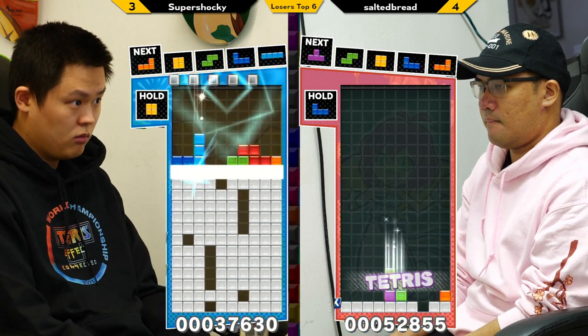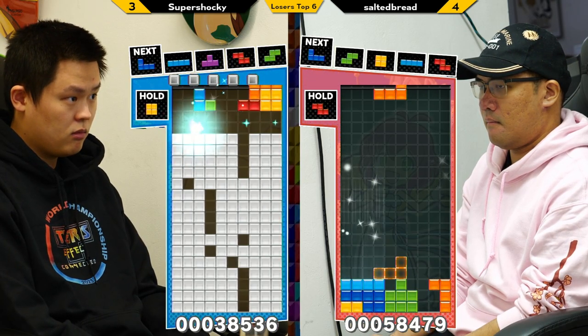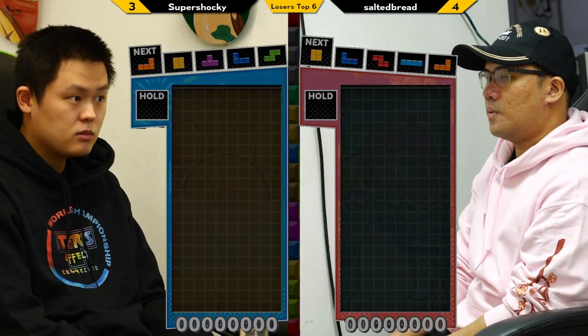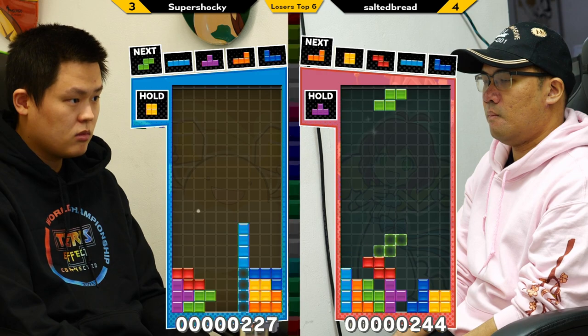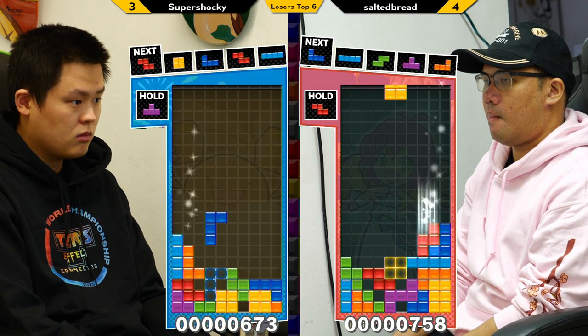One of those stacks where you put the little notches every three rows and then fill in the rest. Now Salted's pretty clean — he's got the correct heights on both sides of the hole to now just go to town with a 6-3, LST looking setup. I feel like Super Shocky is having a difficult time adjusting to what Salted is sending him.